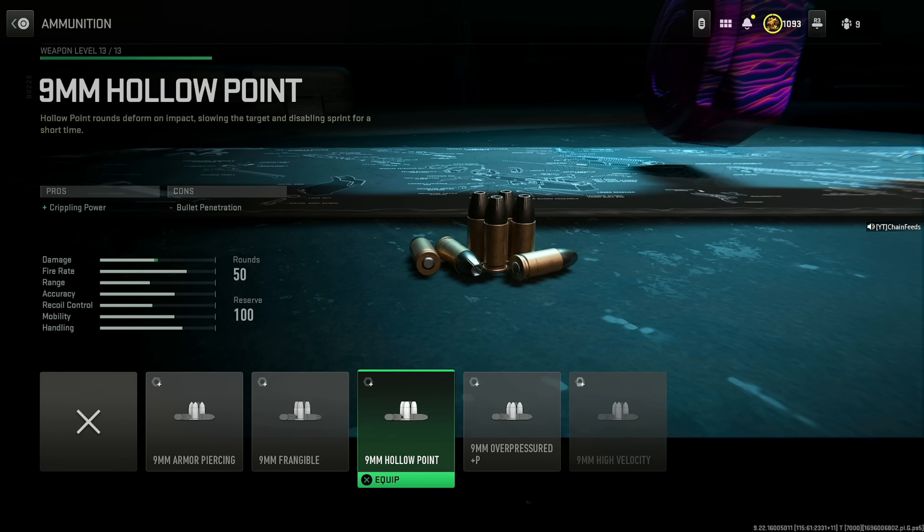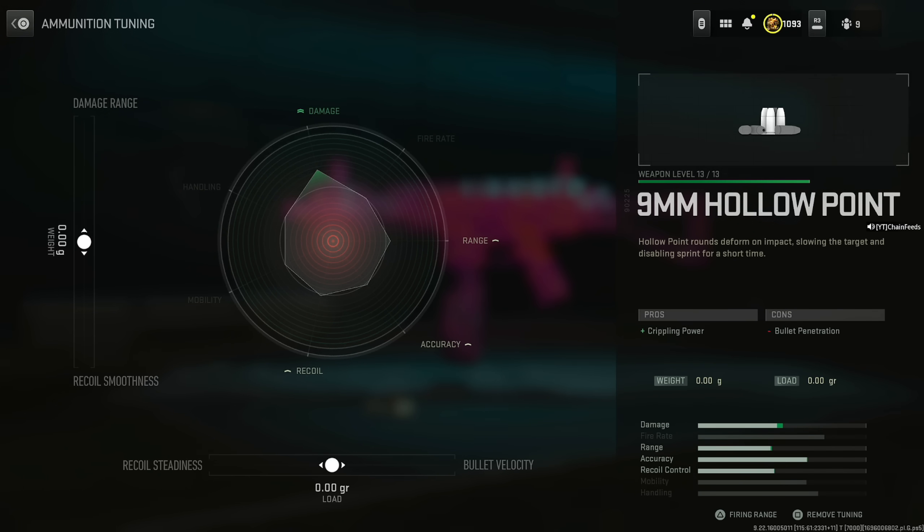For the alternative version, throw on hollow points instead of the suppressor. Hollow point causes a concussion effect when you hit the legs — ideal for people who aren't always hitting chest shots. I recommend not tuning the bullet velocity; if you want to change the damage range, feel free, but it won't be very noticeable.